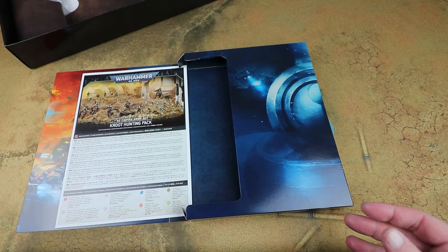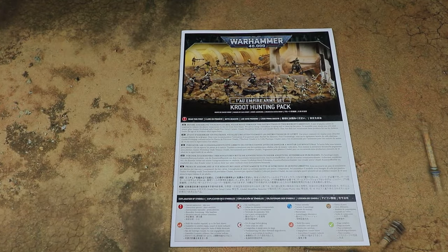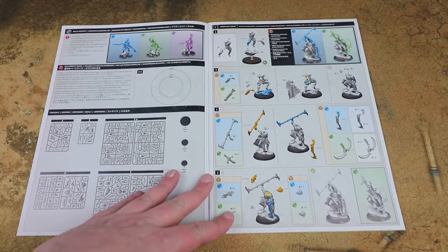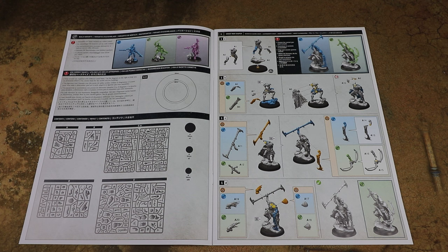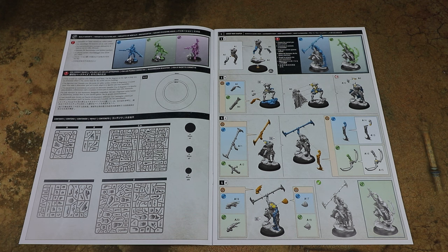We'll put that to one side and have a look at the assembly instructions to see if there's anything interesting with optional builds. Most Games Workshop instructions have a really useful size guide so you can just drop the base on and see which size it is - I really like that especially when you've got 25mm and 28mm bases. Looking at the War Shaper it looks like we've got a few weapon options and different head options - I really like the one with the bow.